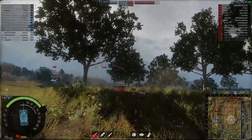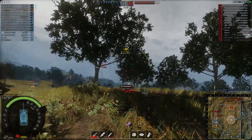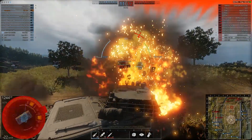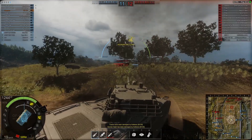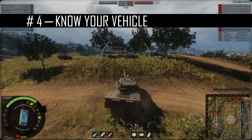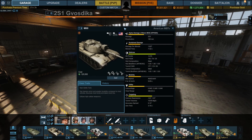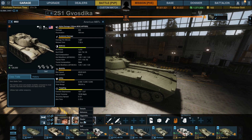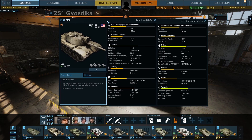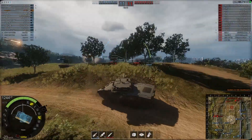HP isn't as important for long-range oriented classes that rely on not being seen in the first place, but it's especially important for main battle tanks. No one is going to care that you're holding a corner if you're one-shot-able, and if your tank gets blown up you won't be able to shoot back at all. This leads to another point: know your vehicle. Take some time to do a little bit of research on the specifics of your vehicle — all of the stats are available in game. Tank destroyers are fairly straightforward, but there's a lot of diversity among other classes, particularly the main battle tanks.